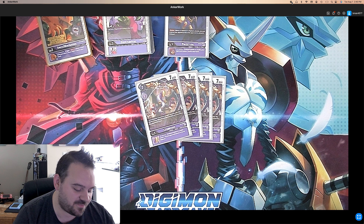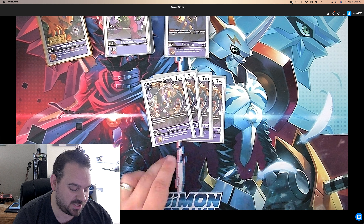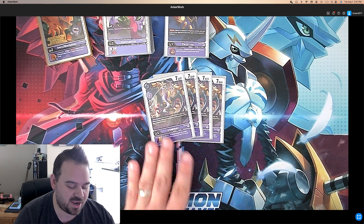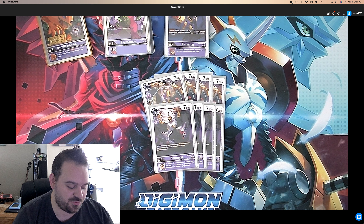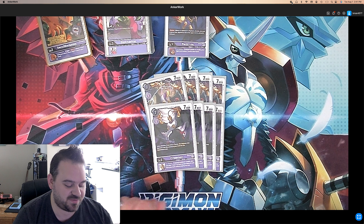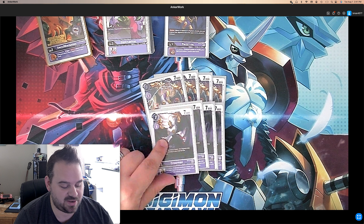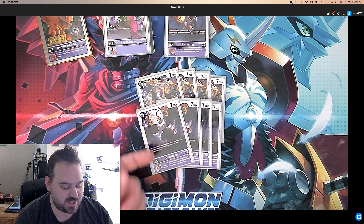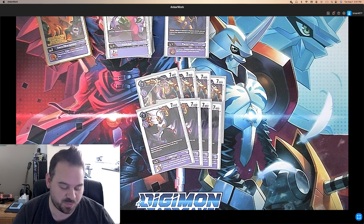For level fives, we have Crowmon from EX4. When attacking, if you have a purple Tamer in play, this Digimon may digivolve into a Ravemon in your hand for the Digivolution cost — really really good, so you can attack and then go into Ravemon. On deletion if deleted outside of battle, delete one of your opponent's level five or lower Digimon. And then four of the new Ravemon from BT13 — when attacking, if you have a Tamer, this Digimon may digivolve into a Ravemon in your trash for the Digivolution cost. Getting stuff in the trash is super important because you can digivolve into your guys from the trash. On deletion if deleted outside of battle, you may play a level four or lower Digimon card from your trash without paying the cost — so this is how you get your level fours back, or you can even play your stun cards like Psychmon or Falcomon to search. Really really good, super important, you've got to play four of that guy.